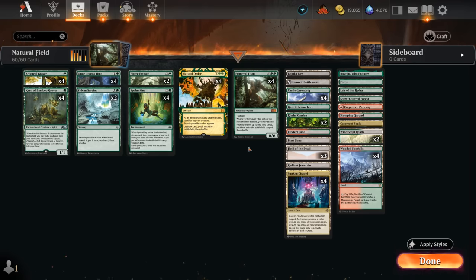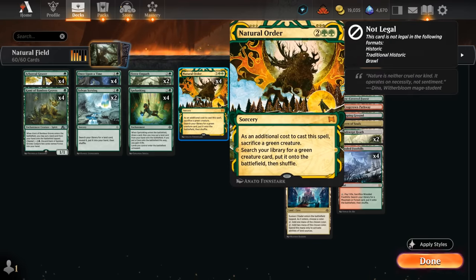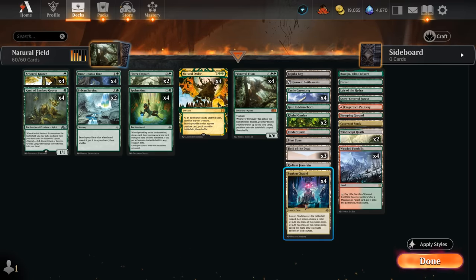The game plan is to get a Primeval Titan on the battlefield, either by ramping into it or by casting a Natural Order, which requires us to sacrifice a green creature to search up any green creature from our library and put it straight onto the battlefield. We can actually cast a Primeval Titan as early as turn 3 in this deck, thanks to the combination of Castle Garenbrig with the new Sunken Citadel.